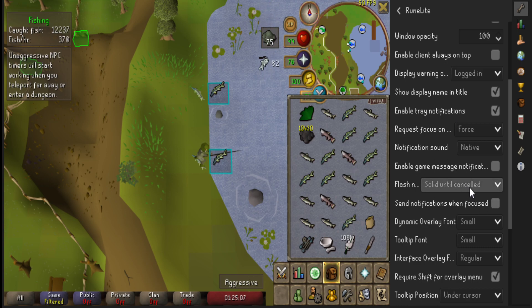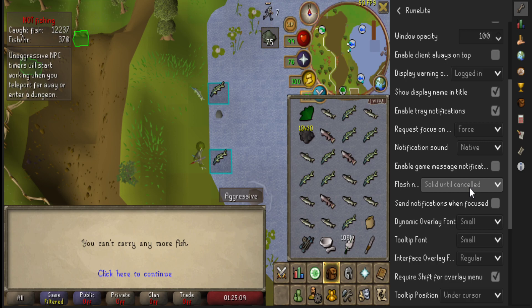But that doesn't matter so much as this one. You can make it so the screen can flash instead of the notification showing up. But I just have it solid until cancelled. So this means that when I would have an idle notification, like here for example, instead it paints the entire client red.